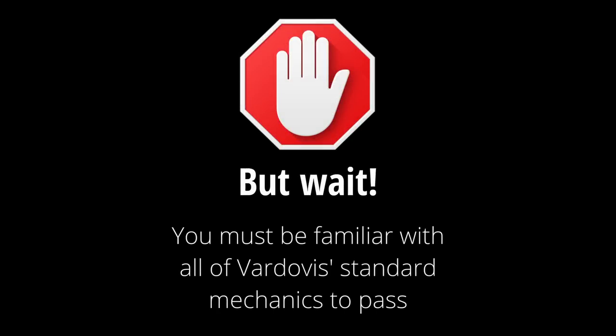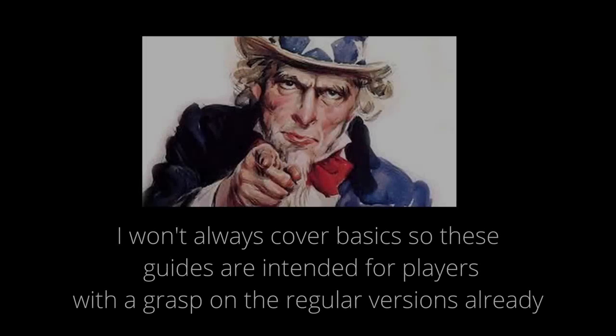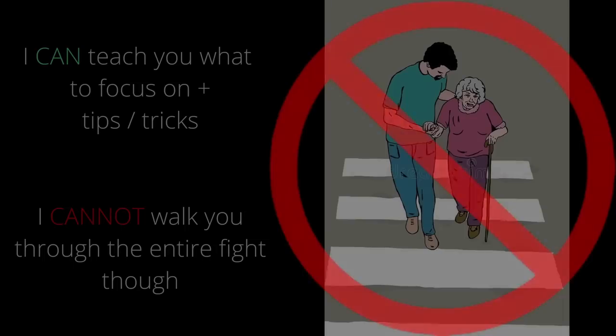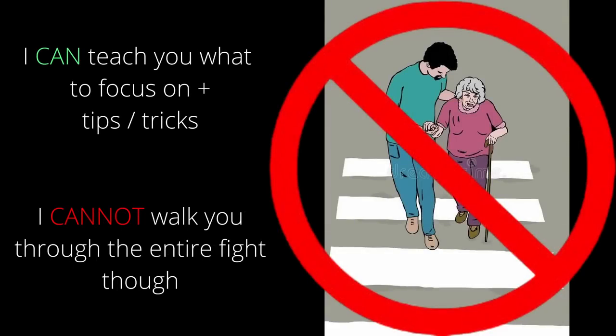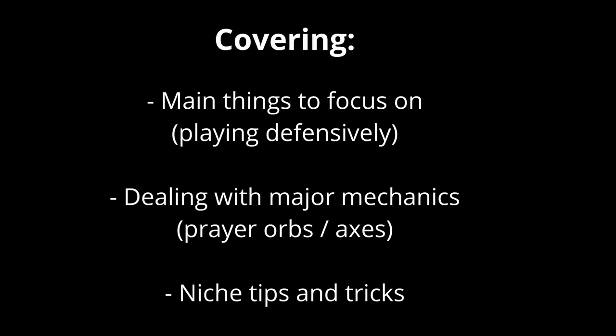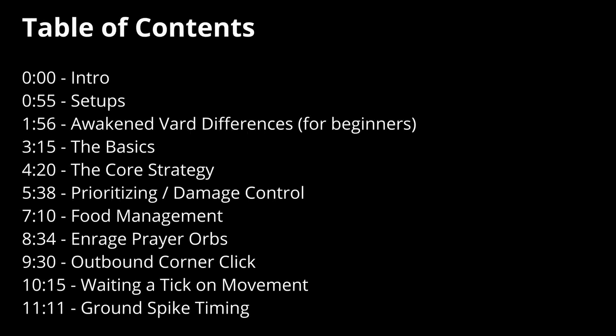I'm going to assume you already know the basics of the regular bosses. This isn't a guide for your first ever experience with Desert Treasure 2 and it's not going to walk you through every single second of the fight. I'm running through all the basics very quickly so we can focus on the important parts. This guide is here to teach you what is most important to focus on in each fight, how to deal with certain big mechanics, and give you some tips that should drastically reduce your number of wipes. I want to trim the fat, so here's a table of contents and let's get to it.